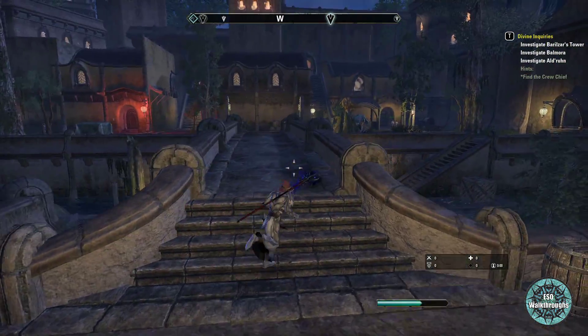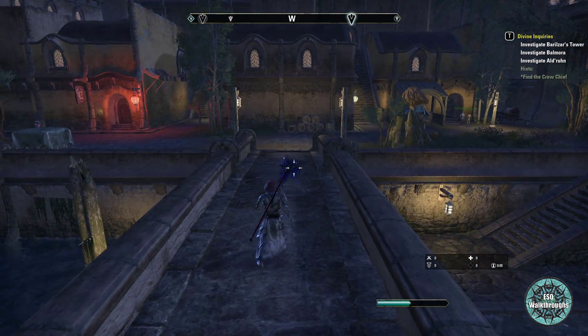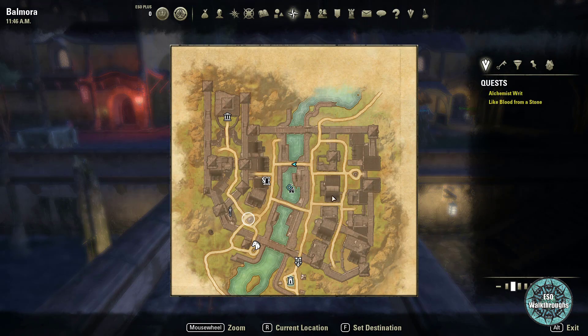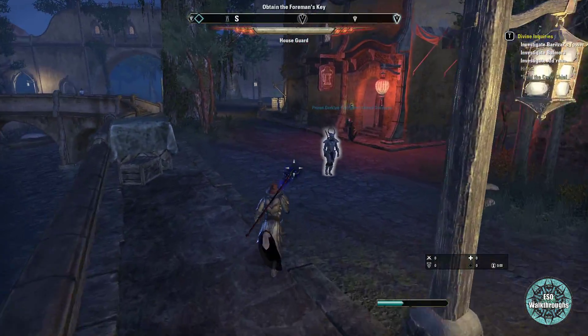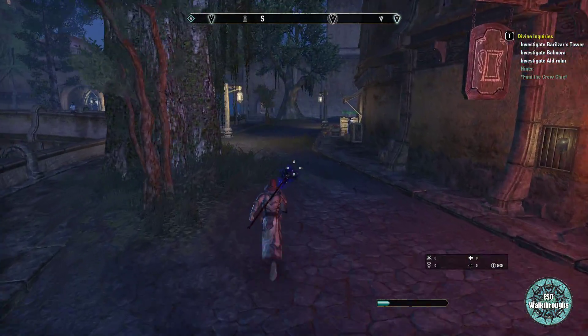Hello everybody, welcome back to Elder Scrolls Online and of course welcome to Morrowind. Here we are in this little plaza in Valmora, and I'm going to show you guys how to get the foreman key that we need for the Divine Inquiries quest.